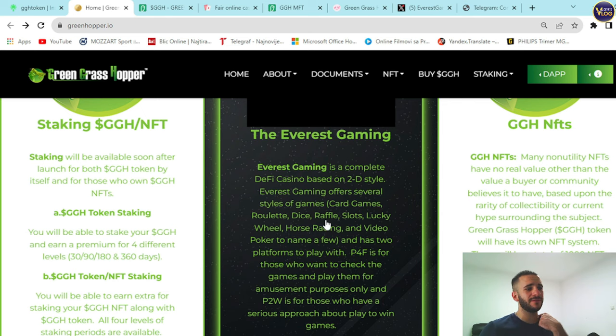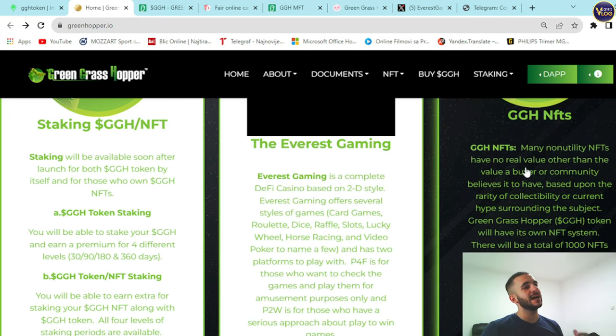Everest Gaming offers many game types: card games, roulette, dice, raffle, slots, lucky wheel, horse racing, and video poker, to name a few. It has two platforms: P4F (Play for Fun) for those who want to enjoy the games for amusement only, and P2E (Play to Win) for those taking a serious approach.